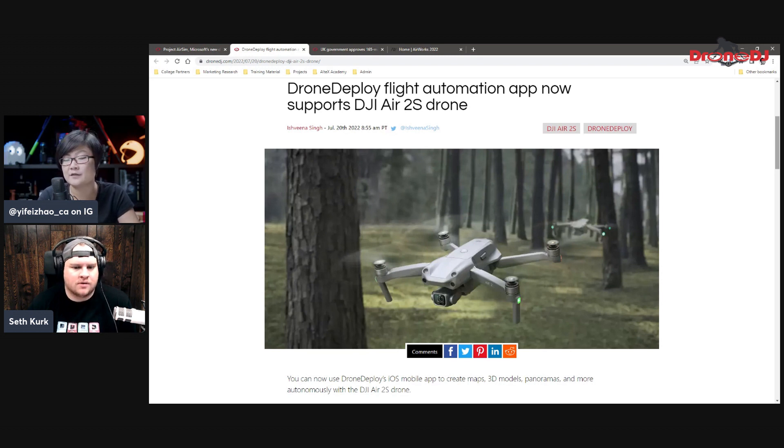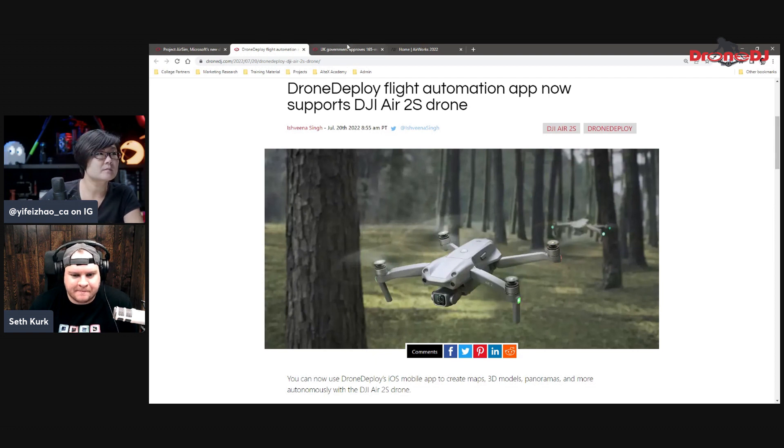Obviously DroneDeploy is more about the mapping and processing features. It would be interesting to try Litchi and compare it, maybe get a trial of DroneDeploy and compare the two. One caution though — Litchi only released support for the Mini 2 after about one year of the Mini 2's release, so if you're using newer drones like the Mini 3 or Mavic 3, it will still be a while before those are supported.